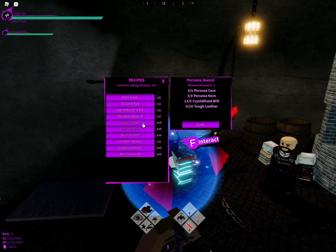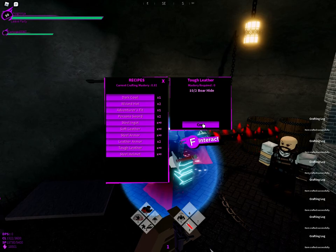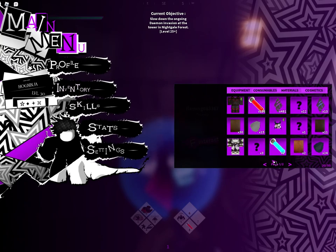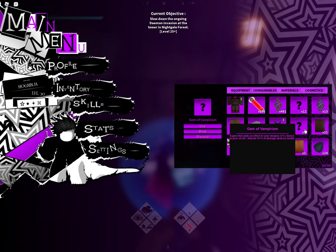If you know where the shop is, you can buy it. Now I have a persona core, a persona horn, and a gem of vampirism.